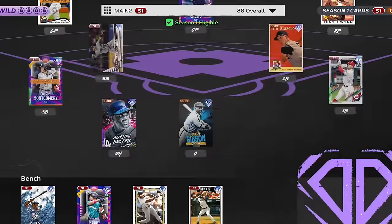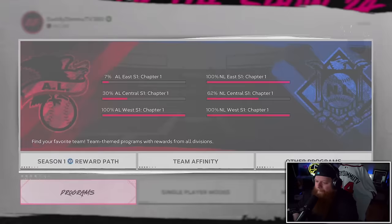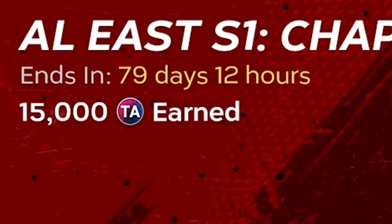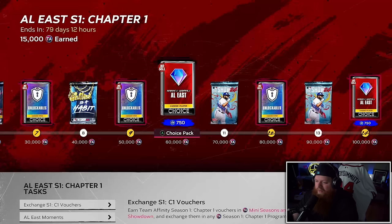The way we've been doing team affinity just auto-generating gives me a ton of diamonds ready to go into ranked seasons and stuff. But we're going to get so many packs — hopefully we're able to pull some absolute heat. Last year when I did this video we pulled fire, so I'm hoping for the same thing today. Quick update on team affinity: I only have 15,000 team affinity points for the AL East division — not many at all. I haven't even been able to get the first pack.